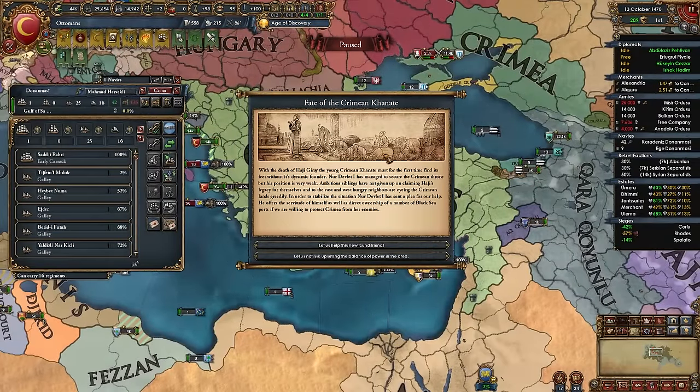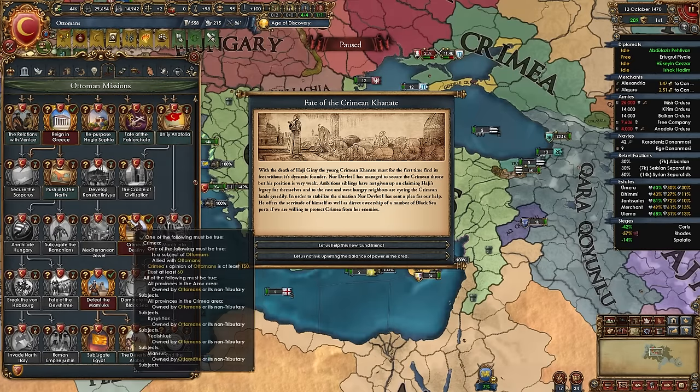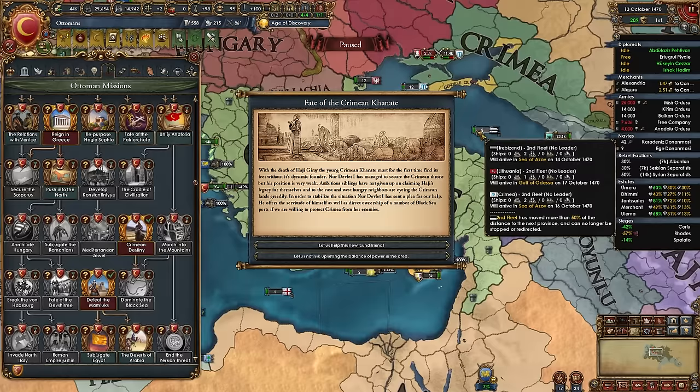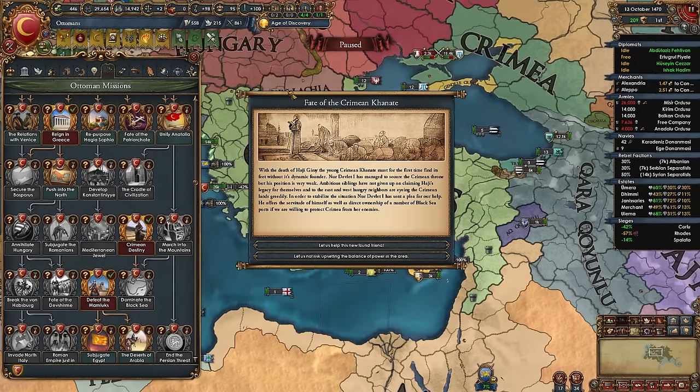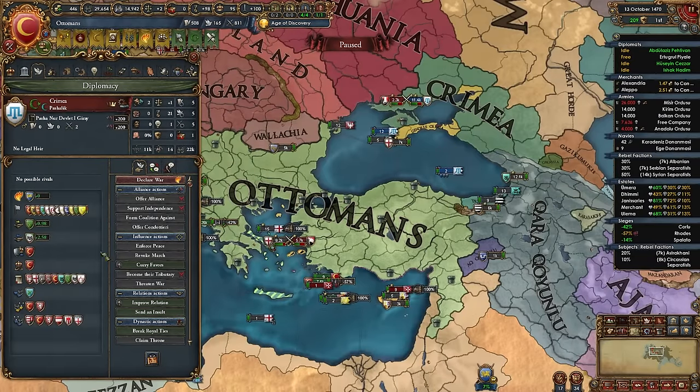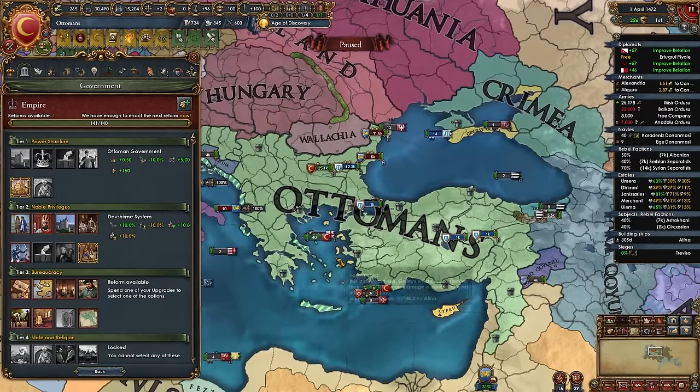The event 'The Fate of the Crimean Khanate' fires — if you've already completed the Crimean Destiny mission, it's nearly 100% chance they become your vassal. Choose the first option 'Let us help this newfound friend,' and Crimea becomes a subject — actually a march, not a vassal, even though the event says tributary.